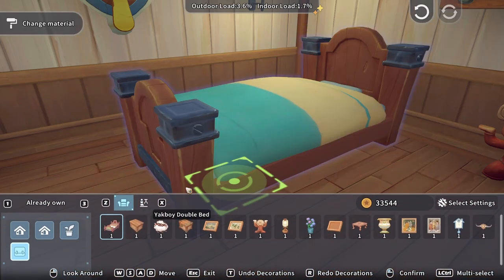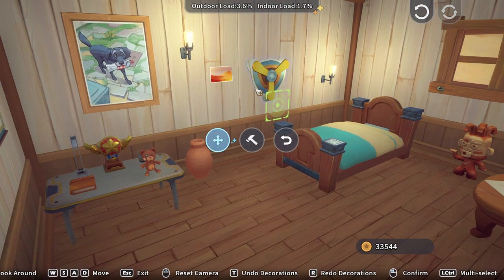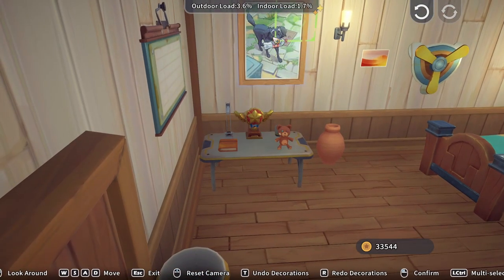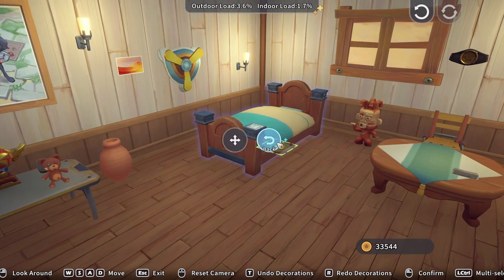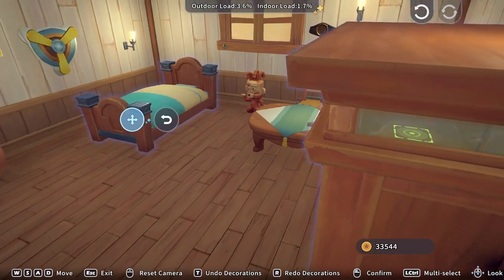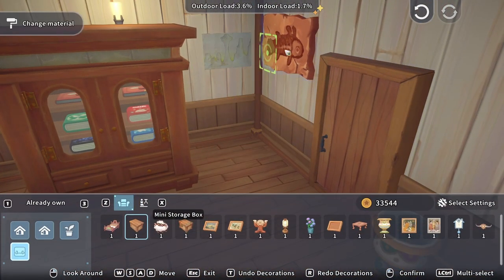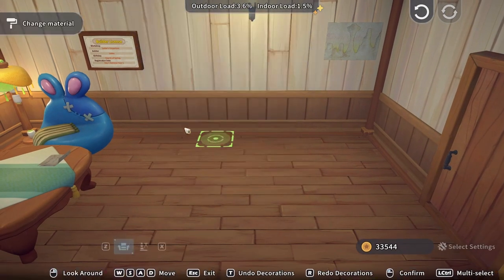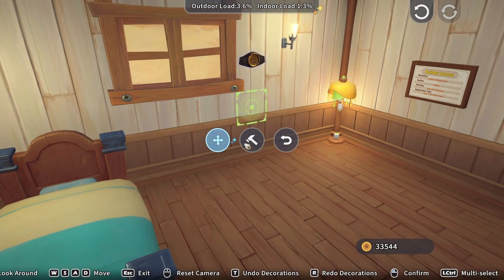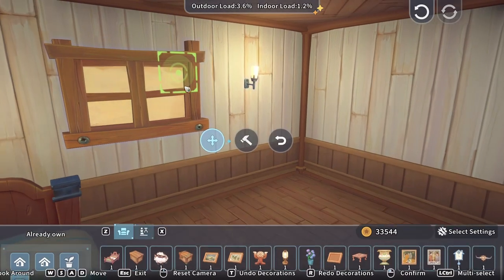Let's go back - yak boy, double bed. I can zoom out. It doesn't look like I can store this bed; I have to have a bed. So I think the first step to decorating is probably putting all of this crap inside - just putting it all in storage. We're going back to basics. It's going to get real dark in here real quick.